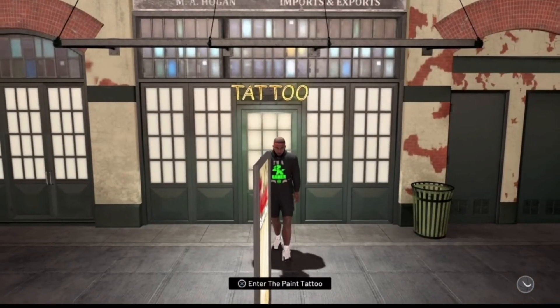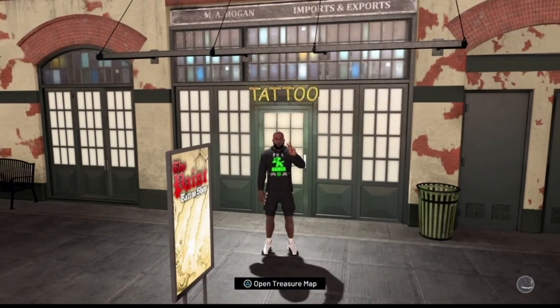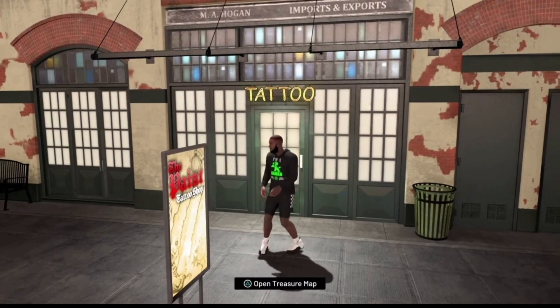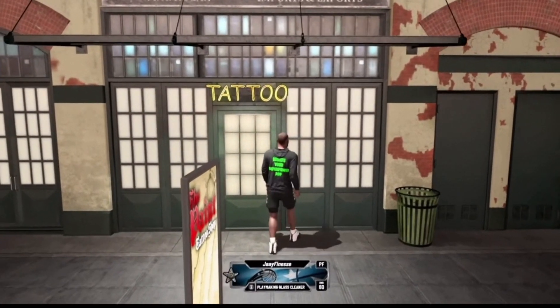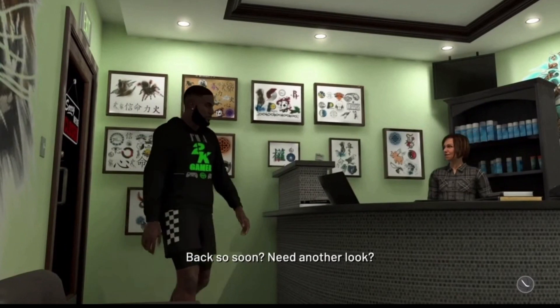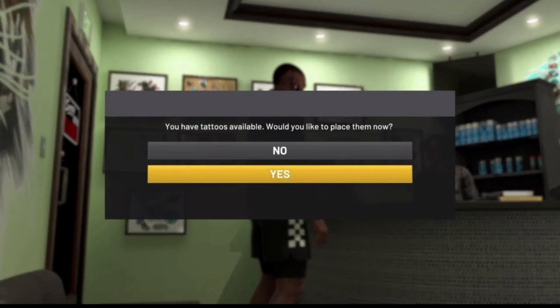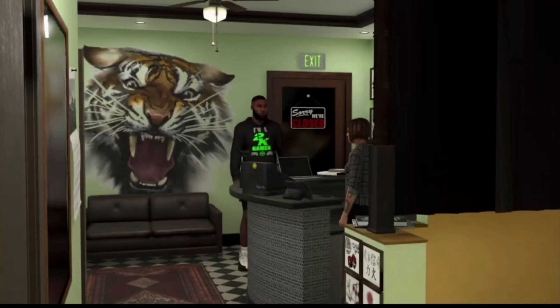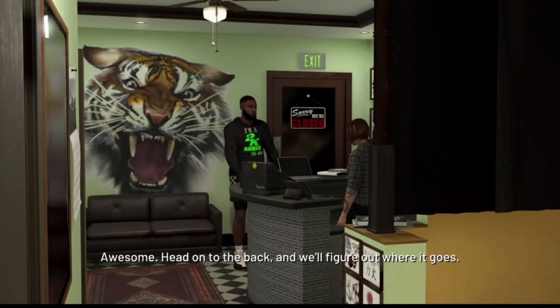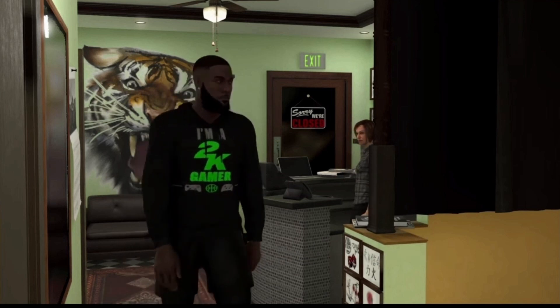As soon as you walk back out the door, you guys want to go ahead and walk directly back into the tattoo shop once again. Now this time, whenever you walk back in, it's going to ask you 'would you like to place your tattoos?' — this time you're going to want to hit yes. It'll say you've reached the maximum if you had too many in your cart — that's fine, just hit okay.